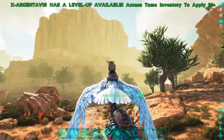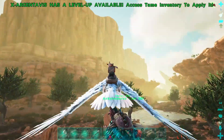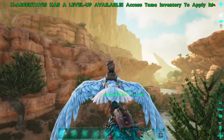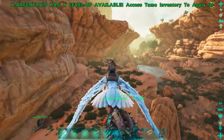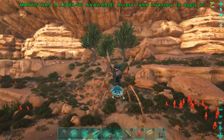Pretty good haul — a couple thousand metal already. Definitely highly recommend breeding and imprinting your ankys. With an imprinted anky that you pump weight levels into, honestly it's one of the best things you can do. Just imprint your dinos whenever possible.